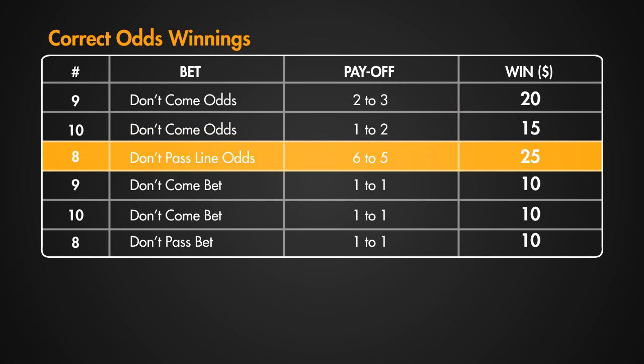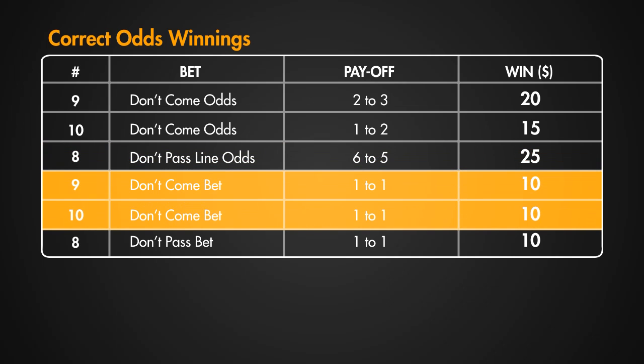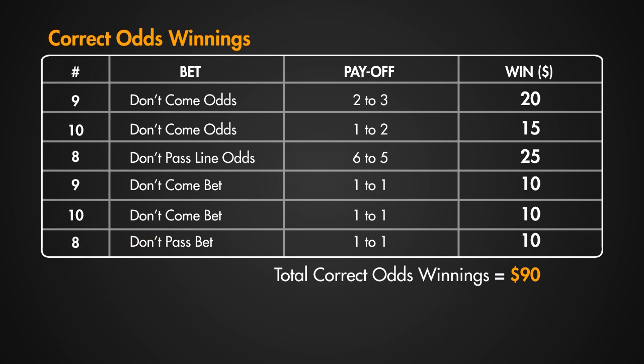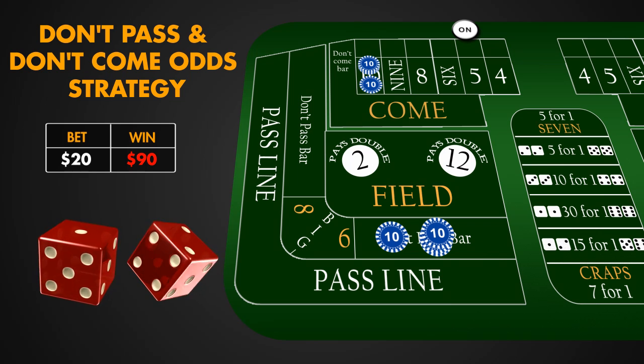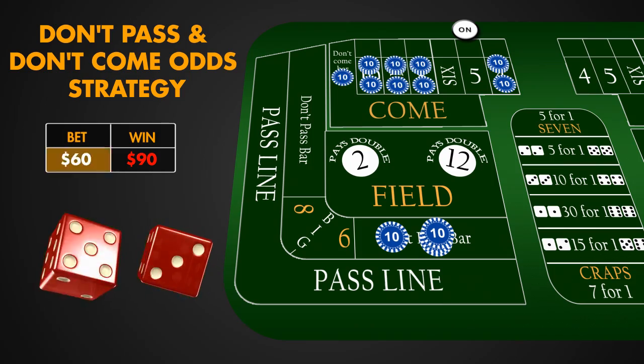6 to 5 for the Don't Pass Line Bet on 8, $25; plus 1 to 1 for the 2 Don't Come Bets and 1 Don't Pass Bet. That is $90 in winnings plus $120 of original stake, equaling $210 payout. Just like in the Pass Line Bet strategy, we can have many points established and working, and once 7 hits, we win.